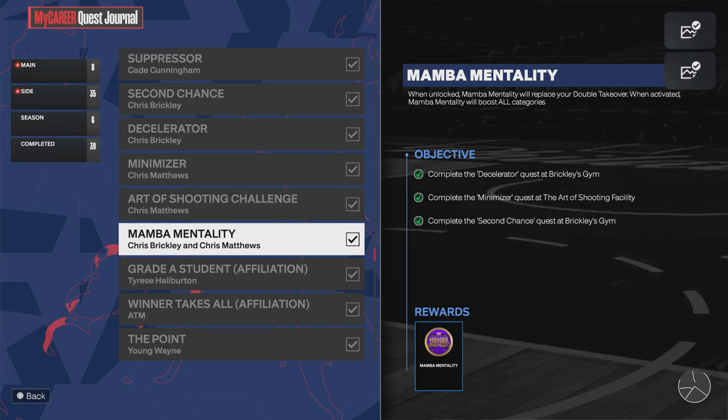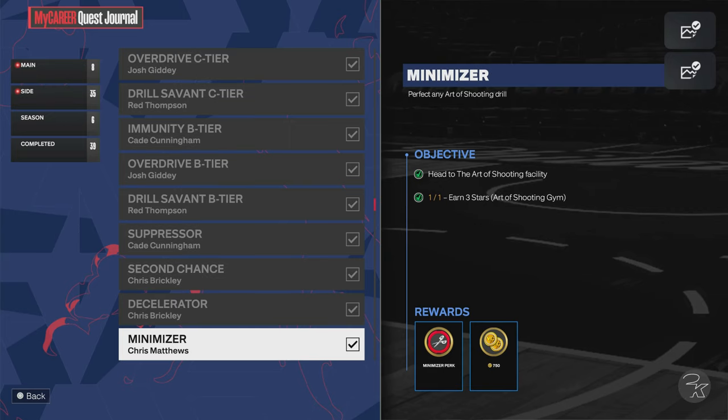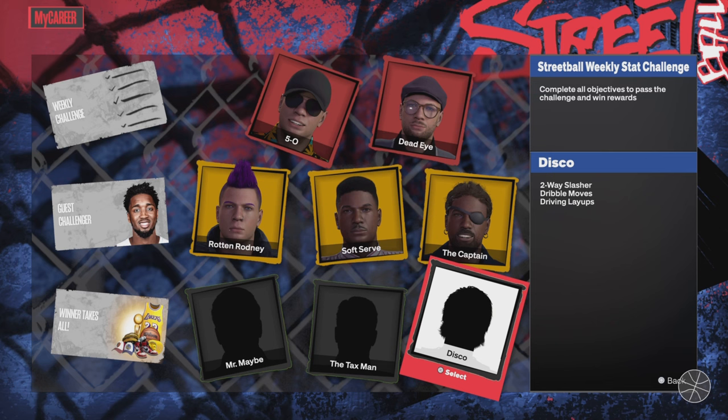One of the things you're going to be able to do pretty early on is get this Mamba Mentality badge. All you need to do is complete Deaccelerator, Minimizer, and Second Chance. For Deaccelerator, complete 3v3 scrimmages and 5v5 scrimmages in Chris Brickley. For Minimizer, complete three stars in the Art of Shooting Gym. And then for Second Chance, you need a lot of points and stuff in Chris Brickley's Gym.